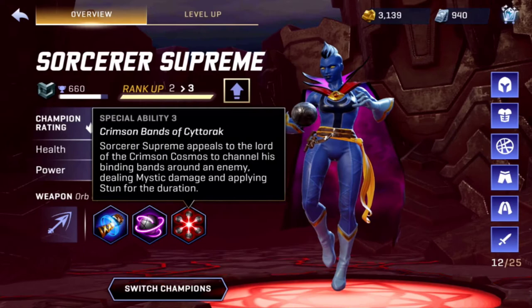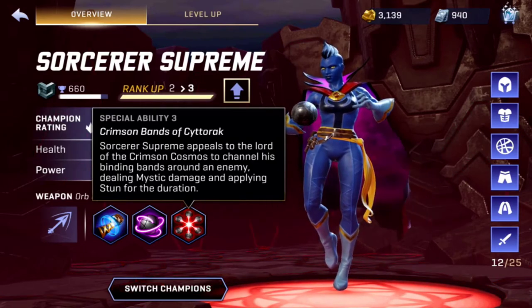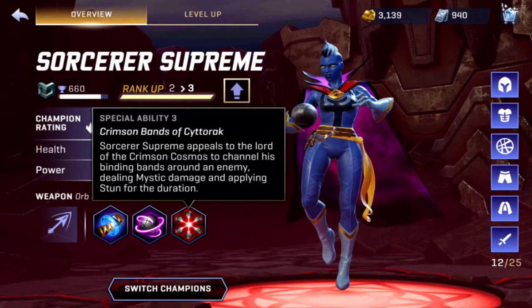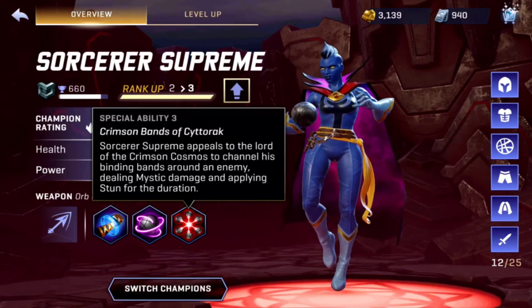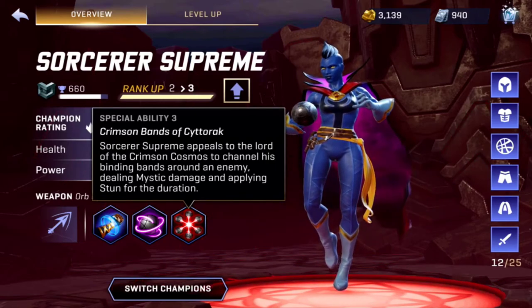The last ability here is the Crimson Band of Cyttorak - Sorcerer Supreme appeals to the Lord of the Crimson Cosmos to channel his binding bands around an enemy, dealing mystic damage and applying stun for the duration. So the abilities with the book and the orb are two completely different things.